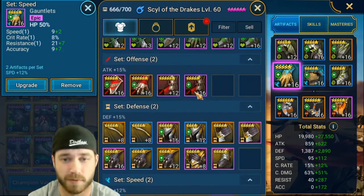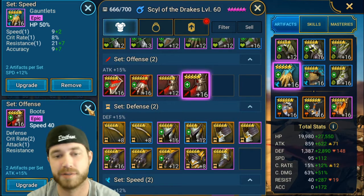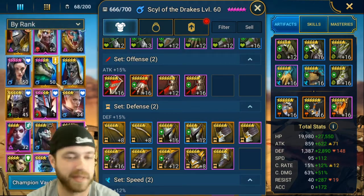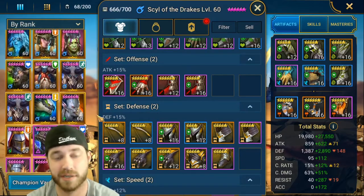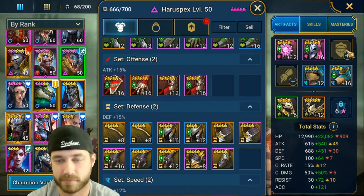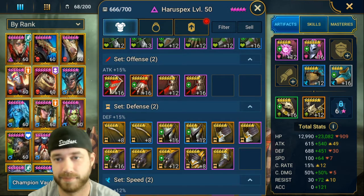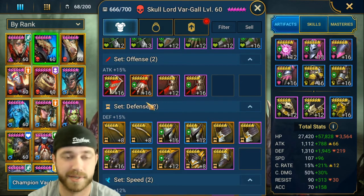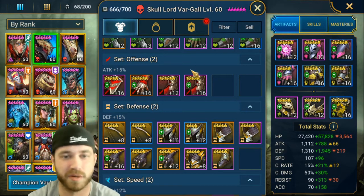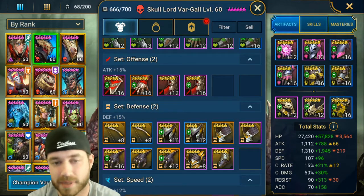In my vault you're rarely going to see a level 16 piece unless I took it off somebody. End game you're going to be swapping level 16 gear a lot — testing different setups, swapping left and right. Try not to do it too much though because six-star swaps cost 100,000 to 200,000 silver. For example, I took my shield set off one guy and put those level 16 pieces on another guy.